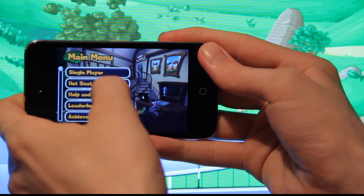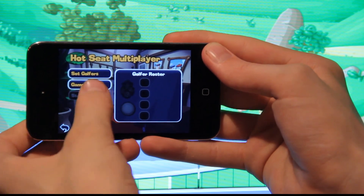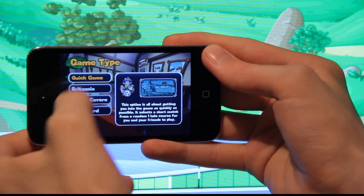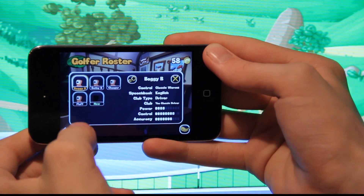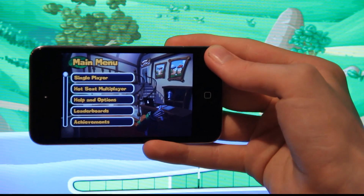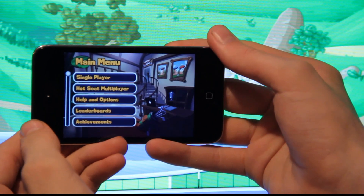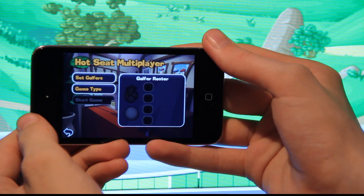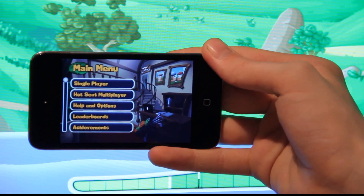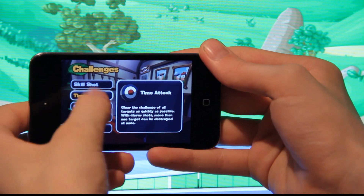Let's take a quick look at hot seat multiplayer. You can set your golfers, choose a game type, and there's a quick game mode where you select golfers and get started. You have achievements as well, which load if you have internet. I'm not connected to the internet right now so I can't show you the multiplayer or the challenges I haven't unlocked yet, but it's cool that you can play multiplayer against other people.